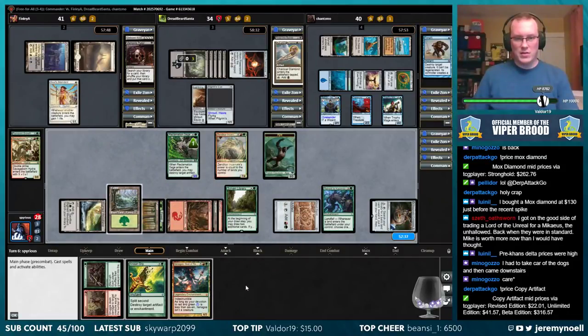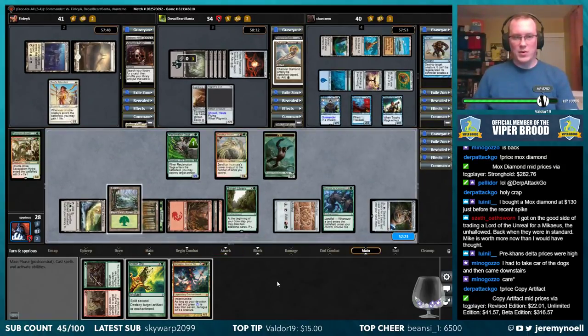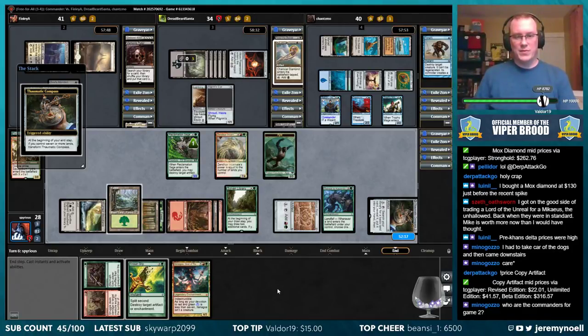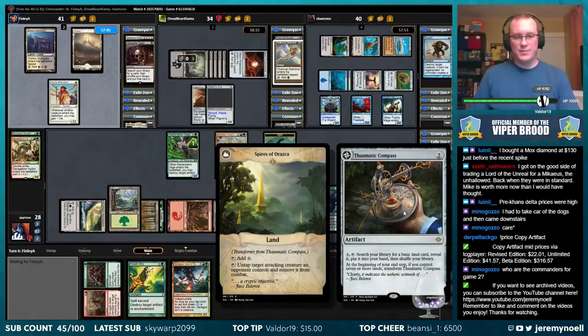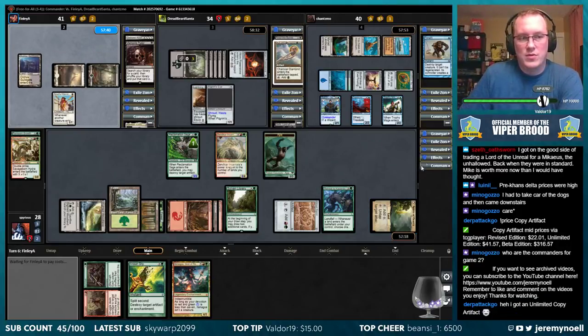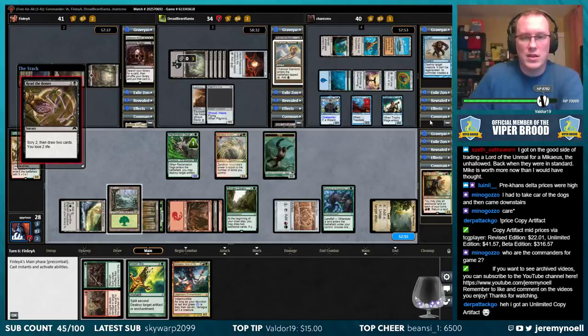Probably getting that life back. Was going to put that counter on that Hydra, but no more you say — no more I say. I'm good with hanging back for a bit. Flip that compass — woohoo! Let's hit it to the top: Mina Den, Kambal, Geth, and Navan — our four commanders.